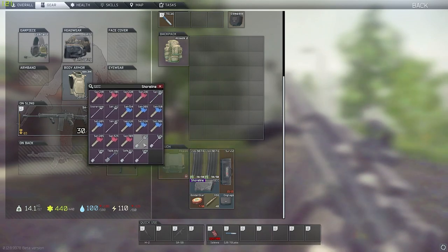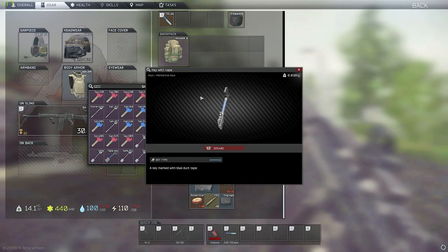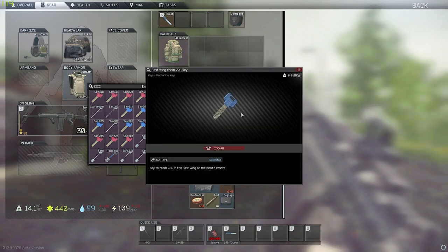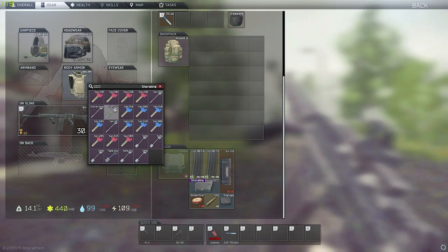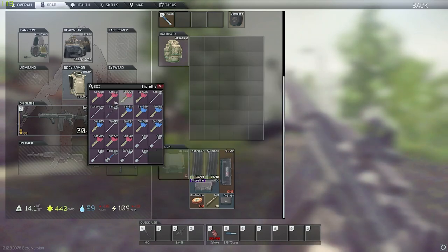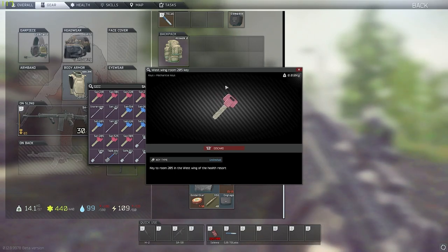First, I want to tell you which keys are the most worth it for these runs. Key with tape is a must — there are like three or four ledex spawns in that room, and you get it from Sanitar on Shoreline. Definitely buy that one. After that, get East 226 — you can have three ledex in that room as well. You also want West 301 — three ledex spawn in that room. West 205 has one or two ledex spawns and also a red card spawn, so that's a must as well.